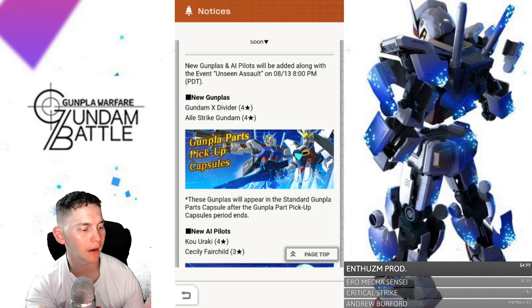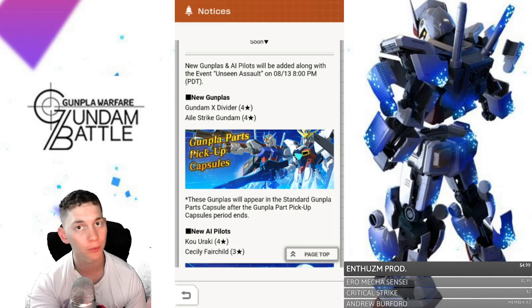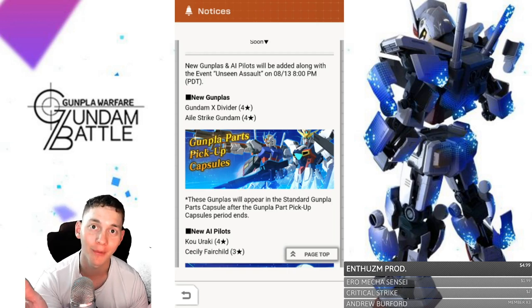The banners are gonna be out on August 13th, 8 p.m. Pacific Daylight Time. Make sure that you do all your pulls before then if you really want to, or go ahead and just save your chips for this actual pull. I'm just telling you, you're going to want the X Divider.